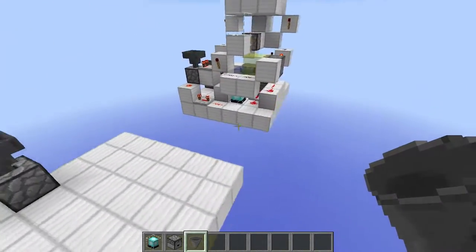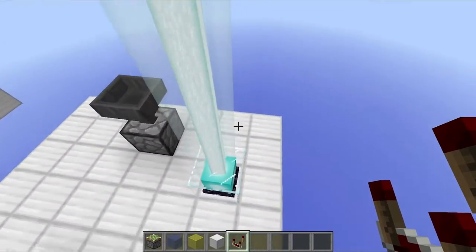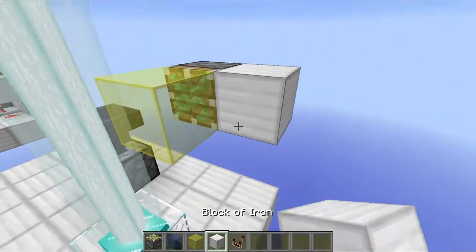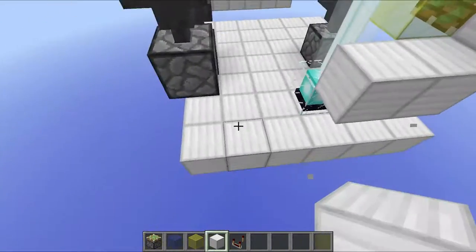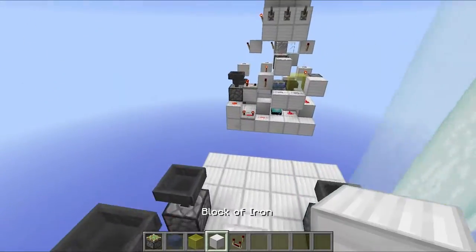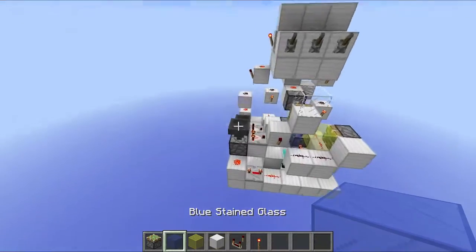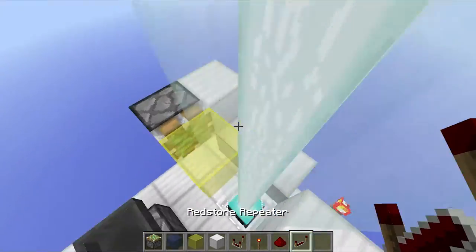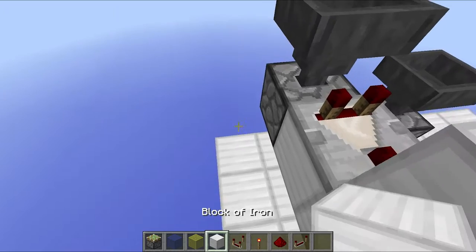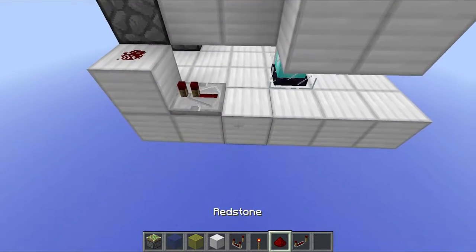This is going to be our T flip flop for the pistons, this is going to be another T flip flop, and then there is going to be one more right here. Next you want to place a piston here with a block on its face - this is going to be your yellow one. You want to place two blocks over like this, then place a comparator coming out of this. Place a block here, grab your torch and place it here, grab yourself two dust and place them, then place a solid block, place a torch here with a repeater going into it, and then a block.